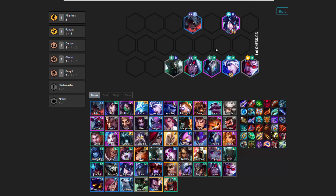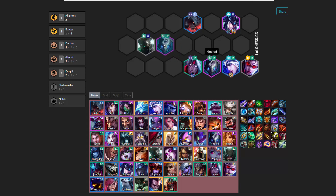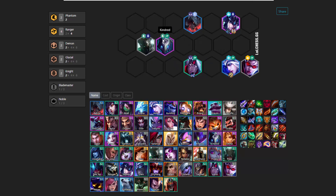A lot of people, when they think about Ranger comps, they think they need tons of attack speed items — they think they need to put attack speed items on all of their different rangers and make each one do tons of damage. That's really not the case, and it's not what this comp wants. This comp is focused around Phantom buff, which is one of the critical components of it.